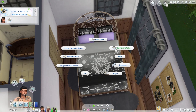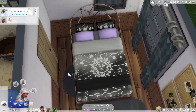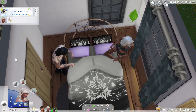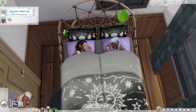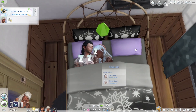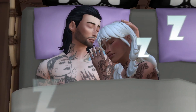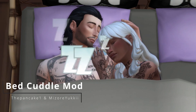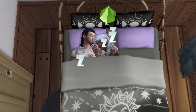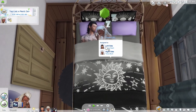The next mod is called the Bed Cuddle mod. You basically take your Sims to bed and the most adorable thing happens — they actually cuddle with each other. I love it so much and I really feel like this little interaction adds so much more to the game. I highly recommend this one.